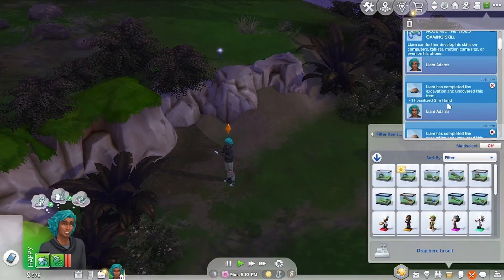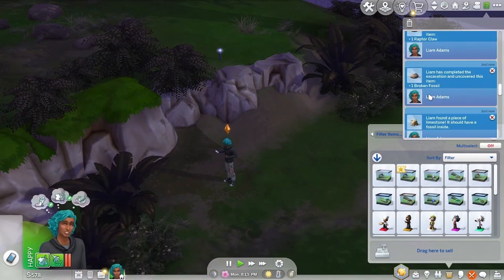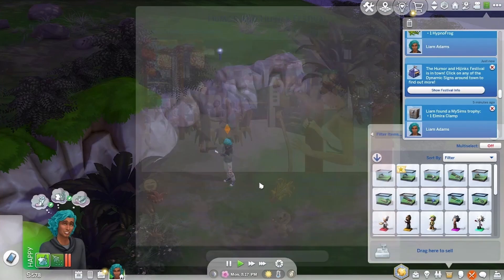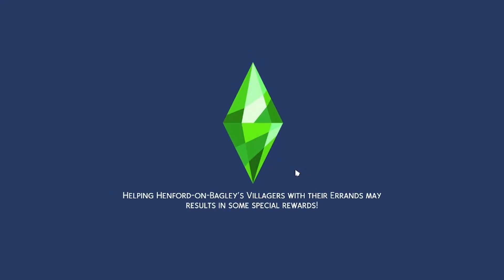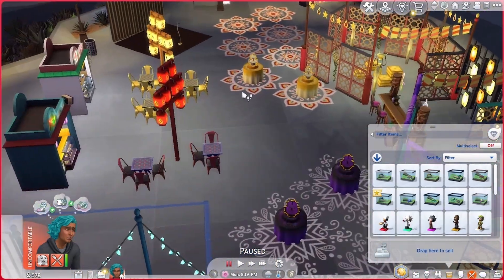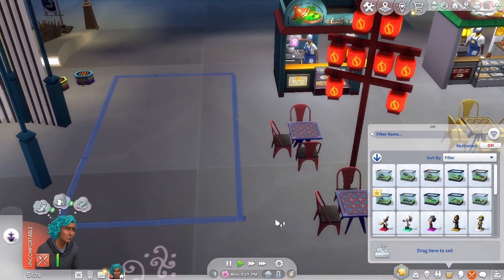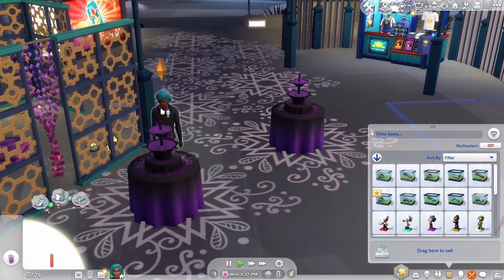Let's go to the humor and hijinks festival. We're going by ourselves and hopefully they have some food. Humor and hijinks festival — let's join the pranksters because it'd be fun, and we have to get our mischief skill up anyway. Also, I think we need to change. You're a vampire.